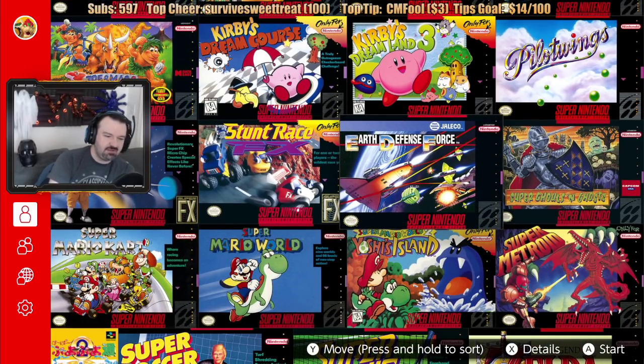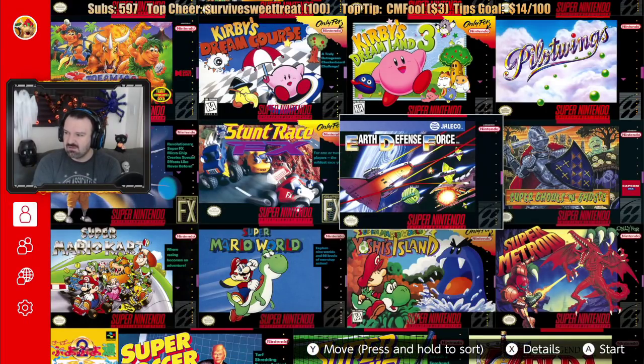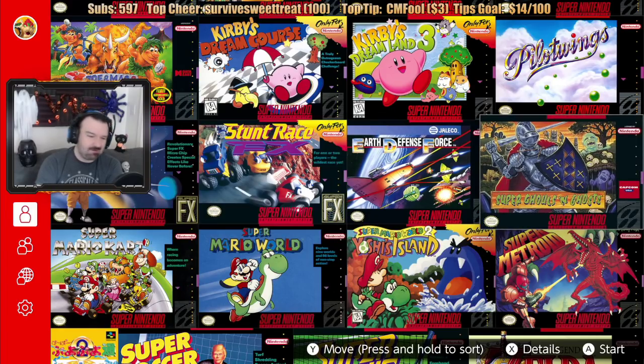Ladies and gentlemen, is this the very first Earth Defense Force? Seriously — this is the game that started it all. Humans vs. Bugs. Released in 1992, you're fighting mysterious alien forces called the Agima, preventing Earth from enemy invasion using high-tech weapons as you fly through six areas. It sounds like a shoot-em-up. The game box says Earth Defense Force, but when you look at the details it's called Super Earth Defense Force — they may have screwed up the game box.